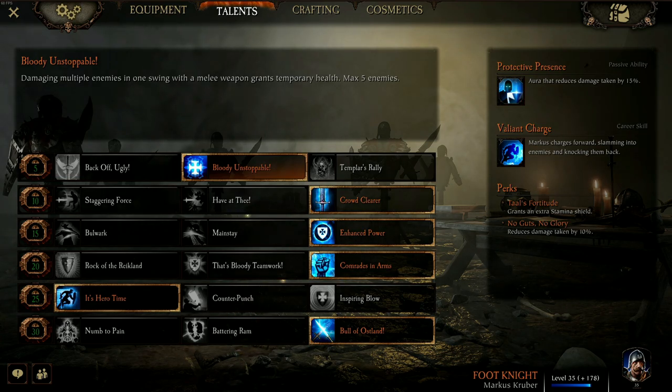Now moving on to the talents. For level 5 I use Bloody Unstoppable, which gives temp HP on Cleave.